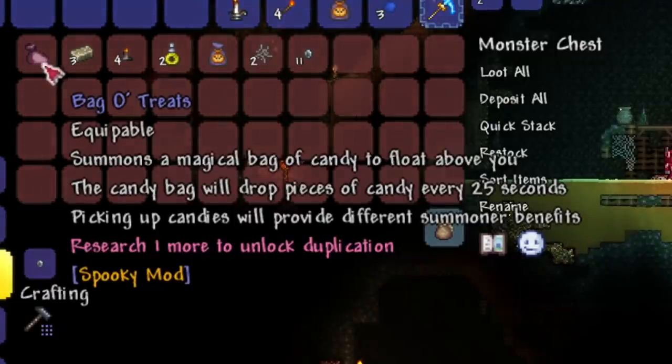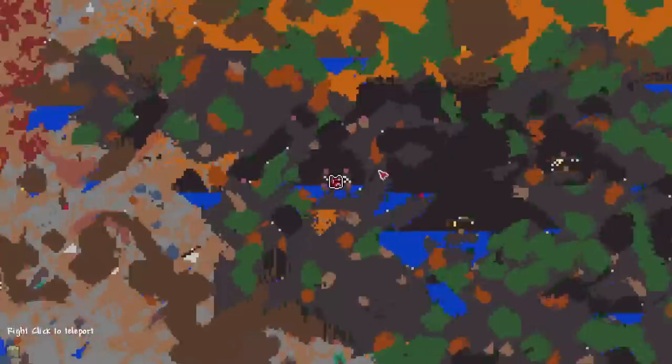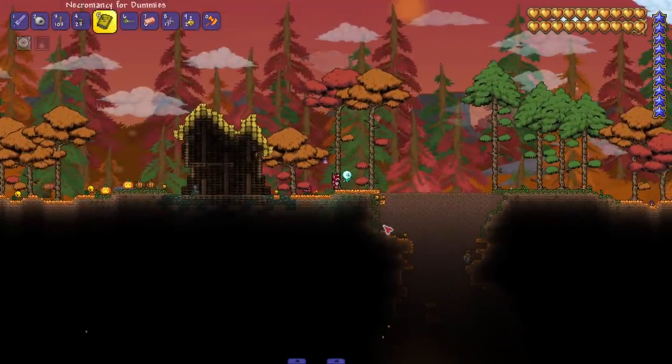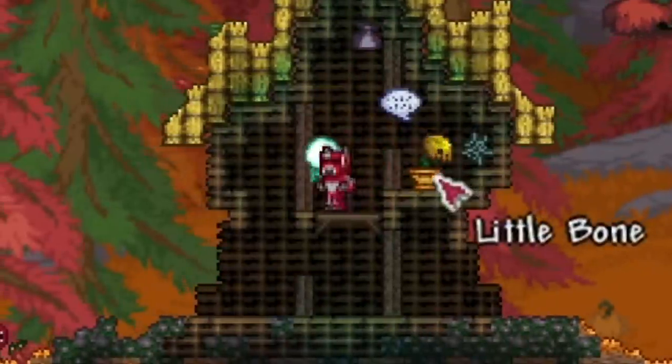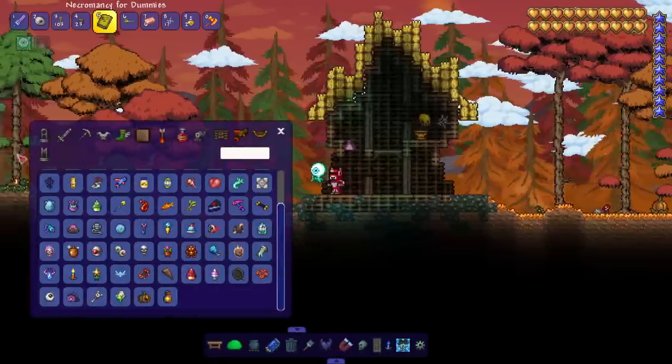Summons a magical bag of candy to float above you — the candy bag will drop pieces of candy for 25 seconds, and picking up candies will provide different summoner benefits. Yo, summoner benefits! I love this summoner stuff. Little Bone going crazy in here, maybe he's the one that made the music.